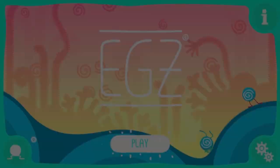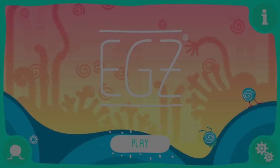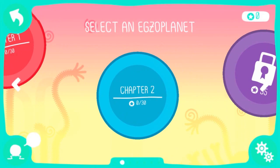And to do that, we're gonna have to play the game, so let's start. Eggs is the unexpected mix between a platformer and a mini golf game. You'll understand why in a few seconds.